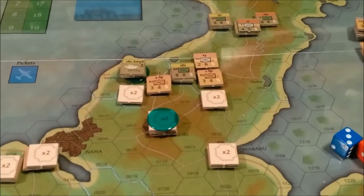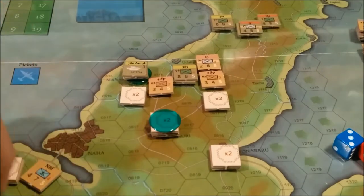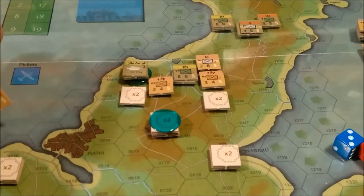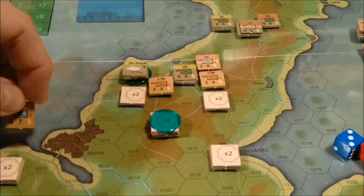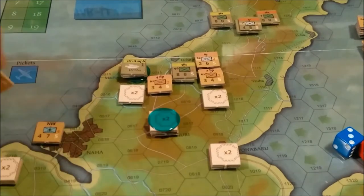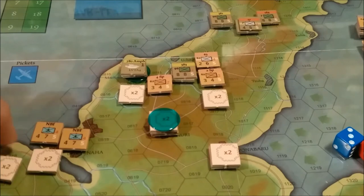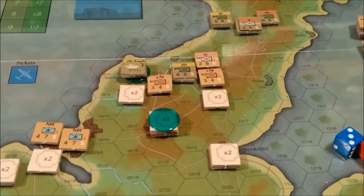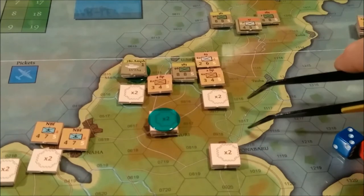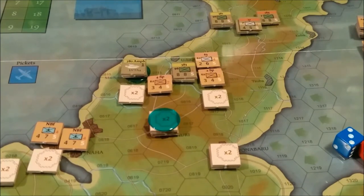I don't really see any other necessary movement at this time, but since there are no landing beachheads here, I guess we could go ahead and take these naval units - NBF, some kind of naval fort - and move them into the city here, cross the bridge. We'll put their fortifications back. I think I'll leave a unit here just to cover that airbase. There is an invasion beach here, and I really don't want to uncover that unit. The 32nd Army Command is under there, protected by two units, and I really don't want to do anything with it at the moment.